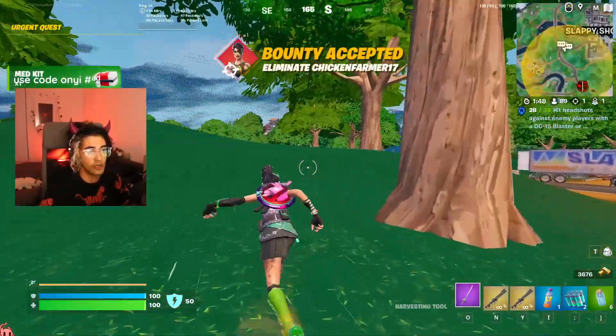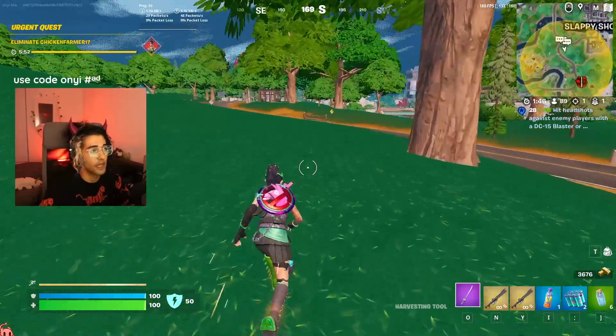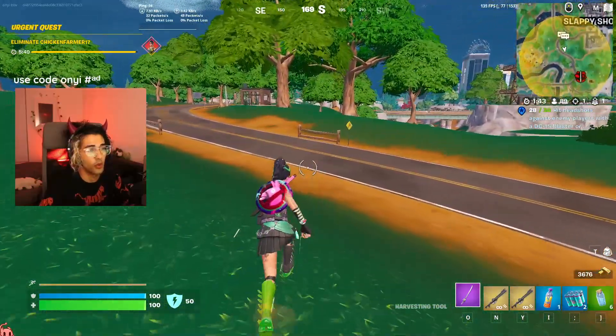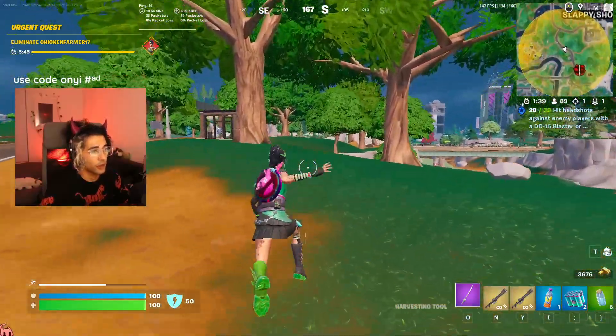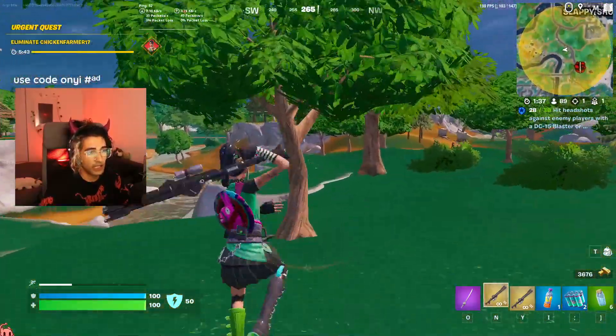Before we push out, let's get ourselves a bounty — it's one of the best things you can do with the Stormtroopers here. Something I've been finding recently: there typically seems to be a spawn of two bots up on this bridge, so I'm going to push the bridge real quick, just take them out and get our kill count up a little bit.